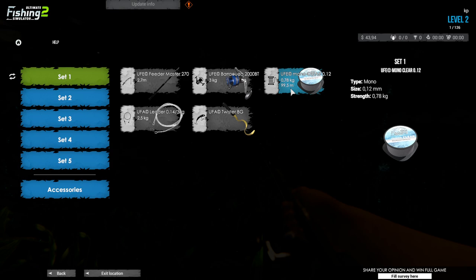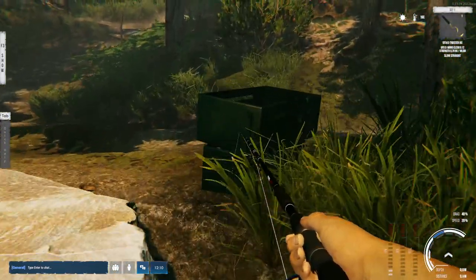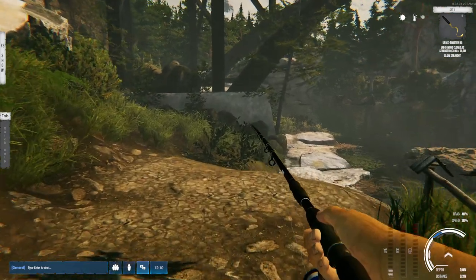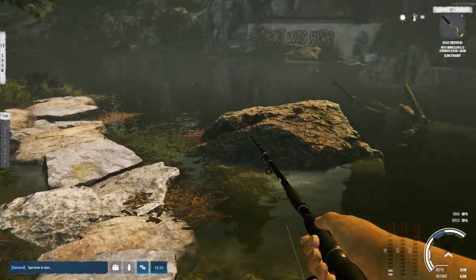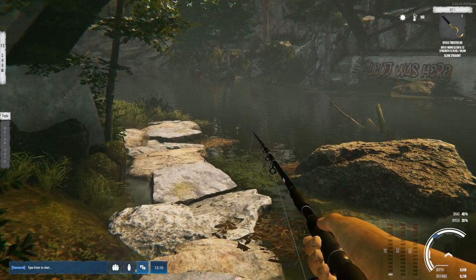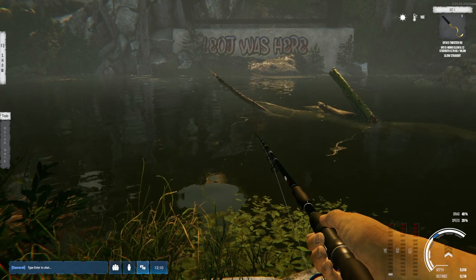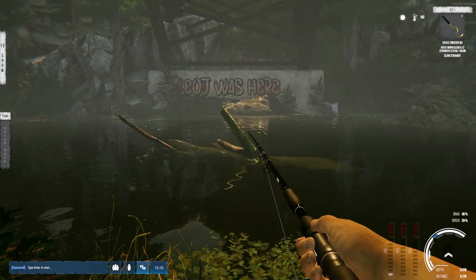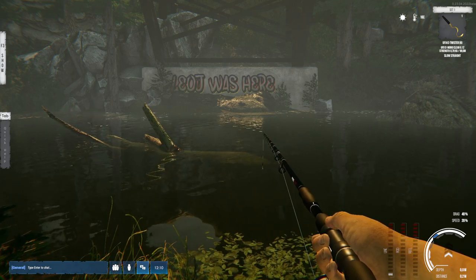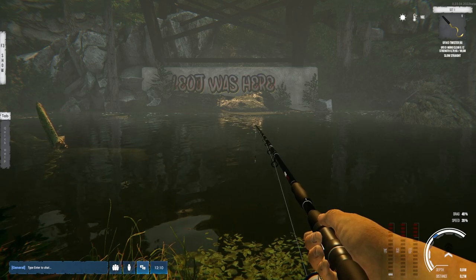Otherwise you always get broken when you get a very big fish. You can see at the bottom right that my drag is at 40 percent, but it needs to be at 20 percent. That's also why normal mode is important - in realistic mode you're going to break your gear all the time because you don't even know your drag setting.